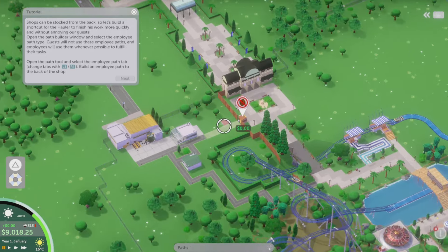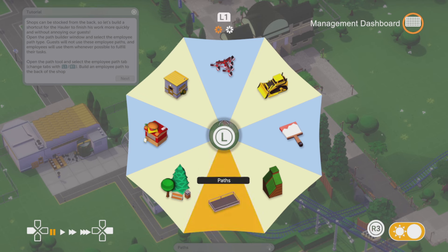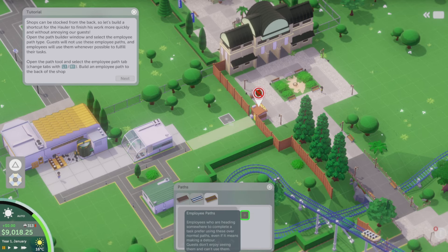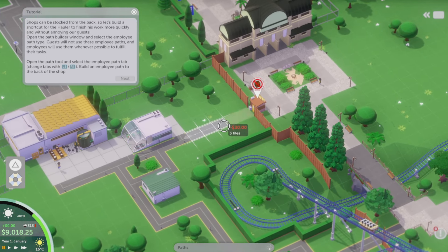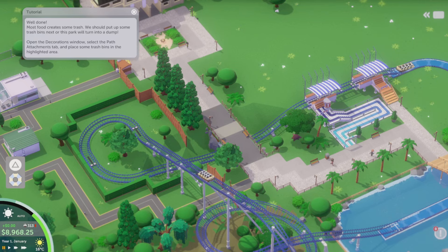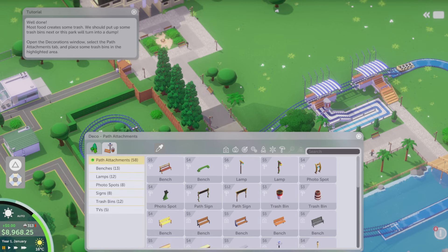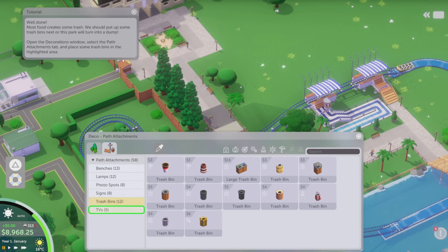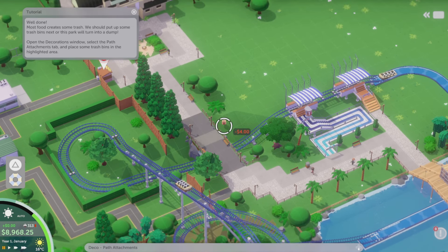We'll hire staff first, of course, and then you drop them down and away they go off to work. We can task them later, I guess. Okay, looking good. Pass — employee pass, we'll go with that. That's simple. Well done. Food creates trash, so bins — bins already there, but this is the tutorial. Going to decor — wow, look at that, there's loads of stuff. I hope there's more than this. I'd be really impressed if there's more content than this. I'll let you know in the review.